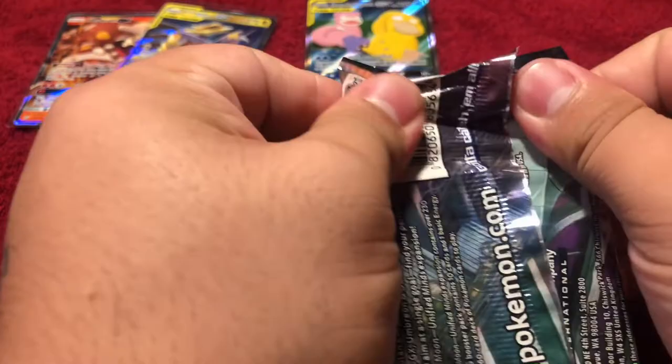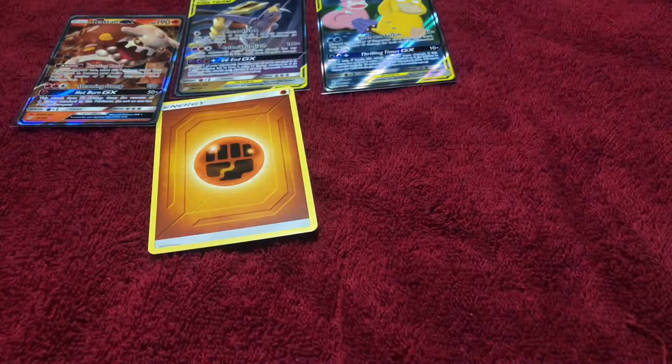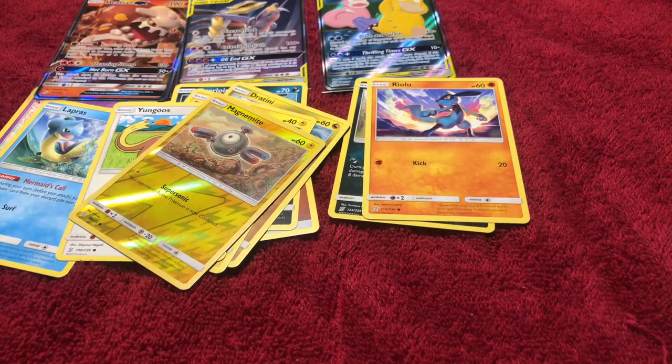Looks like we're not finishing off on a great note, but at least we did get those three good pulls — two new ones and another. There's the energy, we got a Mesprit, a Sableye, another Lapras, a Riolu, Purloin, Joltik, a Frillish behind it, a Yangoose — the reverse is a Magnemite — and a rare non-holographic Necrozma. Not that bad — we got these three good cards, two new ones, and the Heatran.